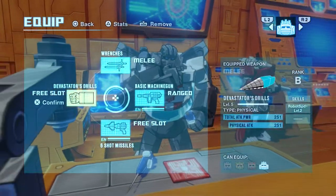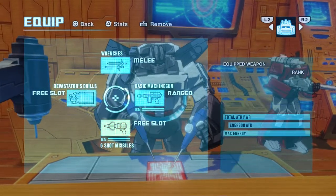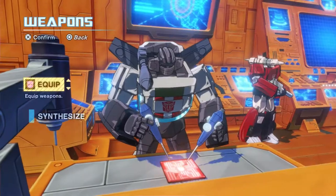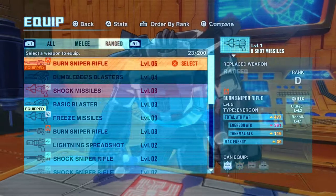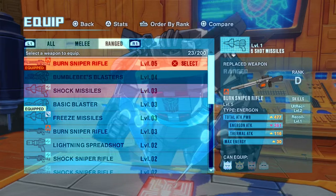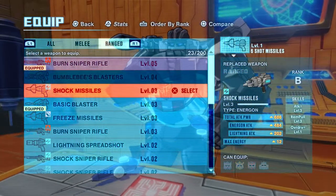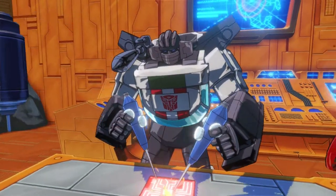Wheeljack's wrenches — I managed to get this from Devastator. These are what you expect: it's a machine gun. And these are the lock-on missiles. I'm keeping it on Optimus. The reason this is so good on Bumblebee is I've got some skills that increase the fire rate, which makes it basically godlike. This will work a lot better actually.